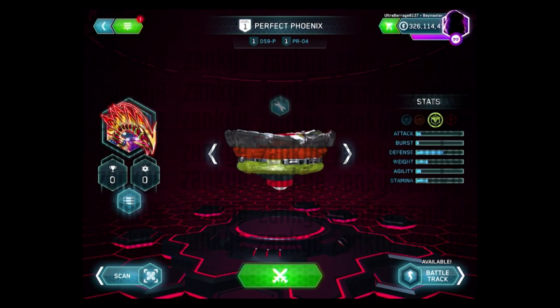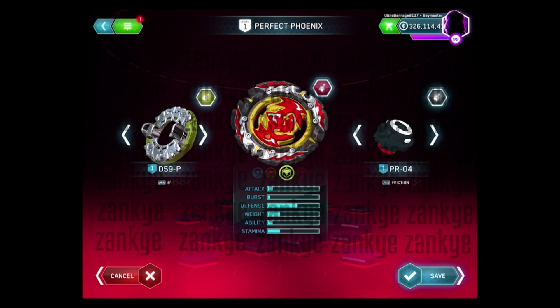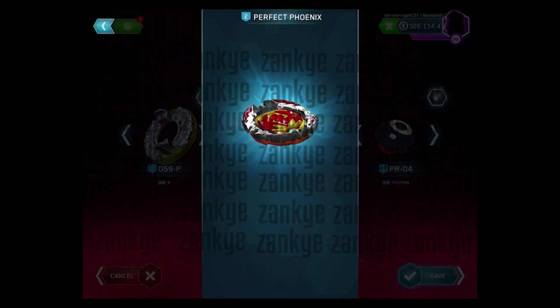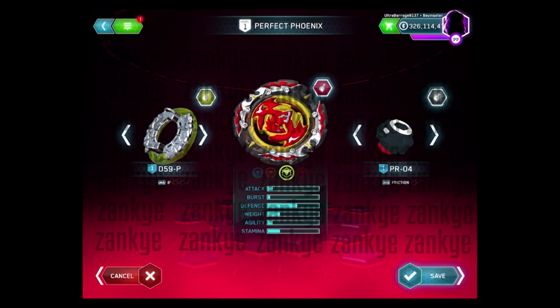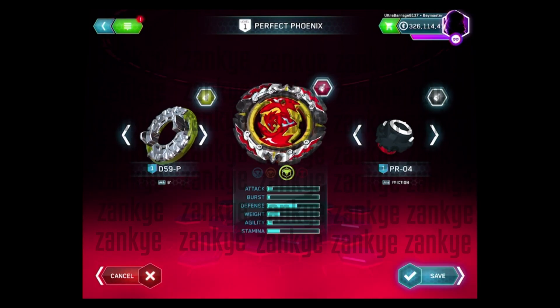To go over this — Perfect Phoenix, 8 Proof. It says AKA 8 Dash, but it's not really AKA 8 Dash; it's 8 Dash with Proof, and that's the normal version of Friction. It looks cool, and I hope the teeth are good and they fix the issue with the teeth for the upcoming Wave of Pro Series.